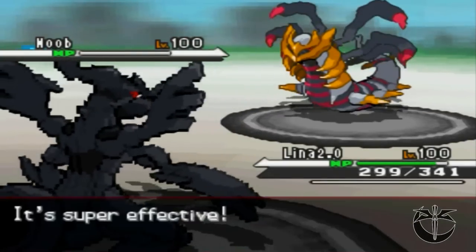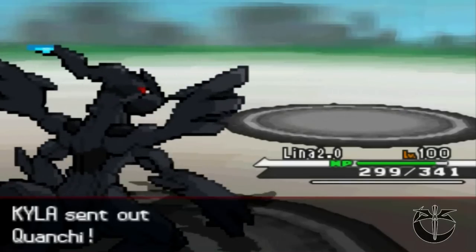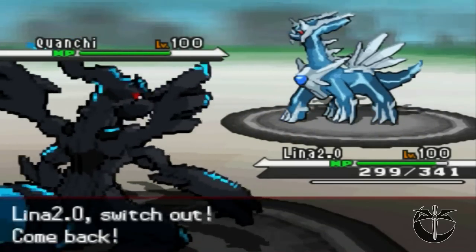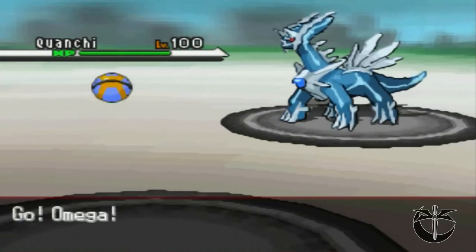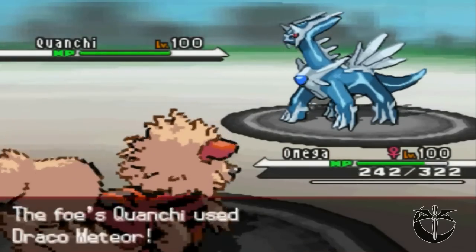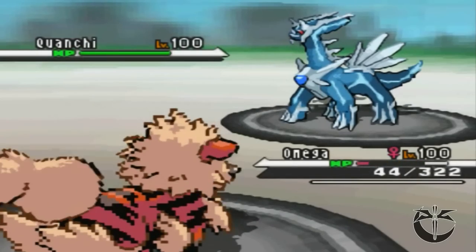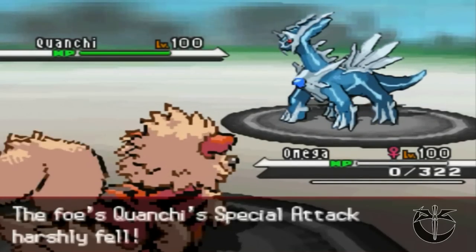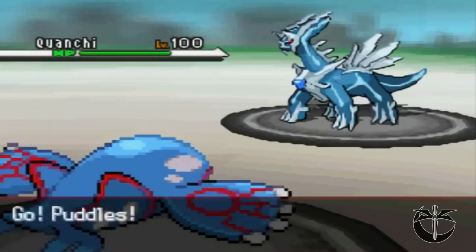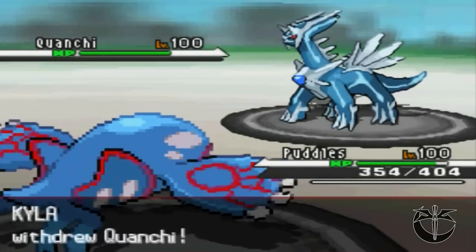He sends in his Dialga. I'm expecting a scarf Draco Meteor, so I send in my puppy to take the hit — sorry about that, puppy. I'll do better next time. I bring in Puddles, and I know he's going to switch into his Kyogre, which he does, so I go for the thunder.